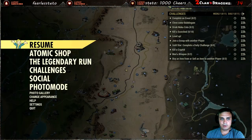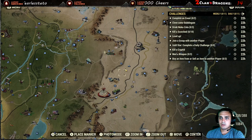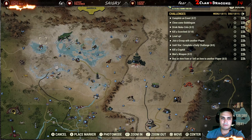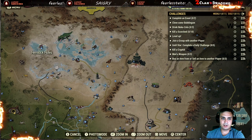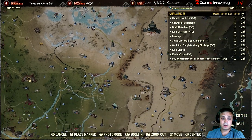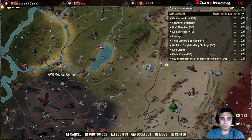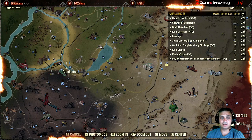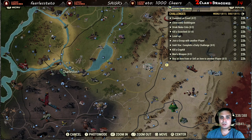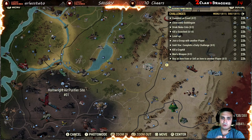Kill a cryptid — you can go and kill a Grafton Monster in this location called Huntersville, and there are two Sheepsquatch there that also count. Or the easiest one, especially for lower-level players, would be Charleston — in Charleston you can find two Grafton Monsters and two or three Sheepsquatch as well, and they are much lower level than up at Huntersville.